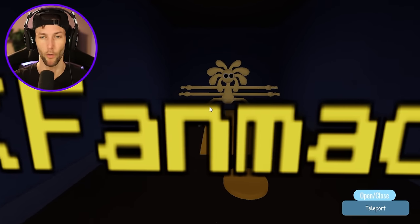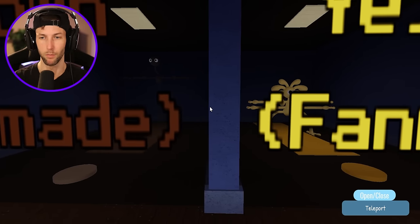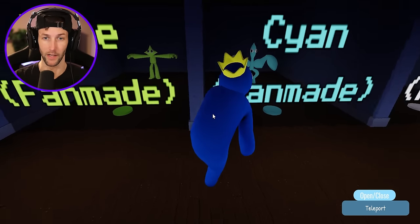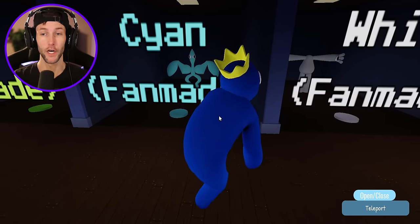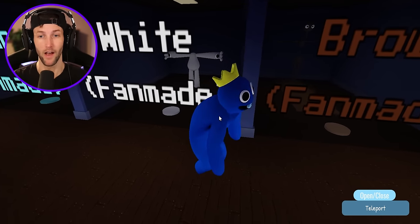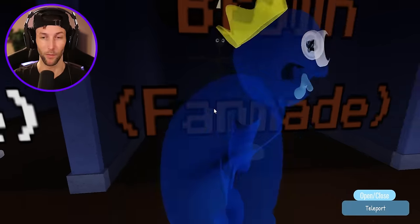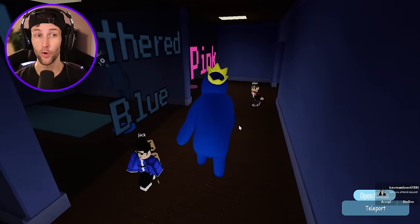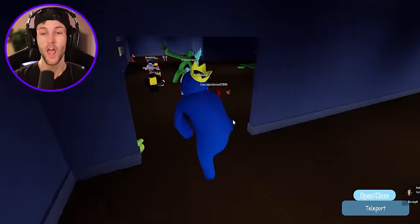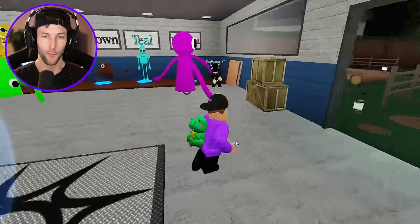I really like the way yellow looks, I just wish I could actually move around with that morph — it's kind of broken. Number one is lime, definitely. Number two is white because I like how he has his eyeballs on his hands. And number three is brown because he's really creepy the way he tiptoes around. Very cool game — I'll leave it in the description box.